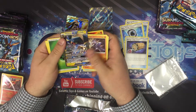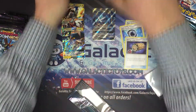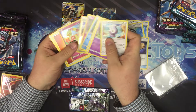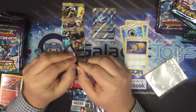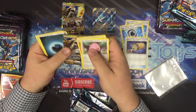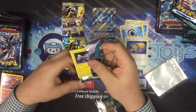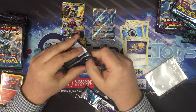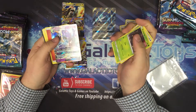Vikavolt GX — another one of the common GXs. I'd consider these three are the least valuable of them all. It would be really nice to pull a Double Colorless out of here, or a Secret Rare, a couple Tapu Leles. I had a guy the other day who bought a box and pulled a Tapu Lele regular and a Full Art in the same box. Here's Tocopex GX.